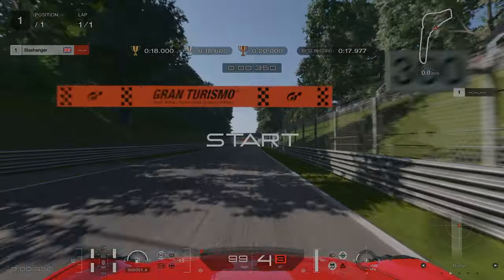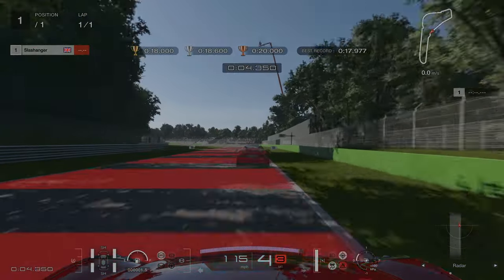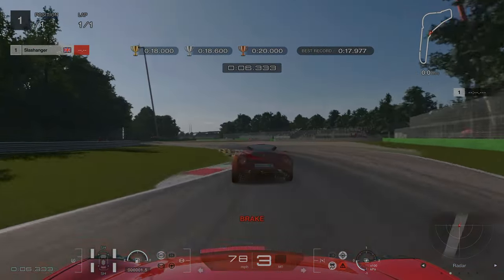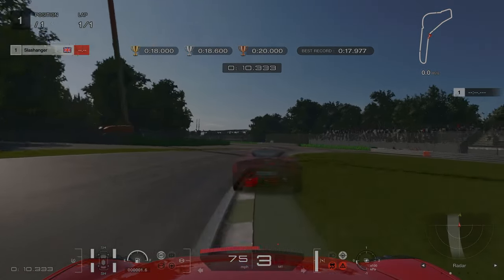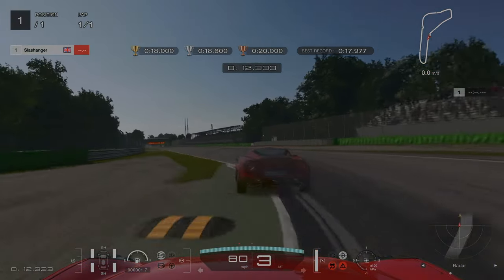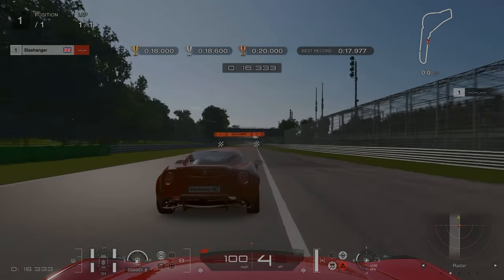For license number six, we're going to be using a lot of kerbs. We're braking at 100 metres. For the first turn, we're going to be taking a lot of kerb. For the sweeping right-hander, we're going to position our car half on, half off the track, using the kerbing as a guide. For the final left-hander, you can go slightly wider than I did, but it still ends up working out either way.